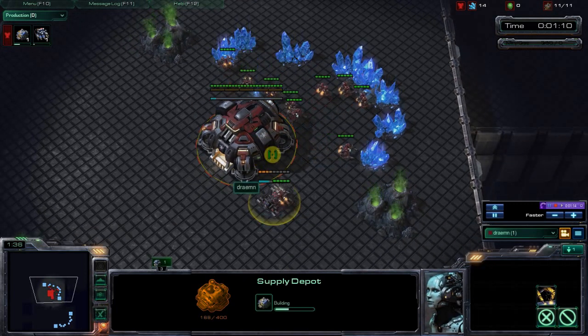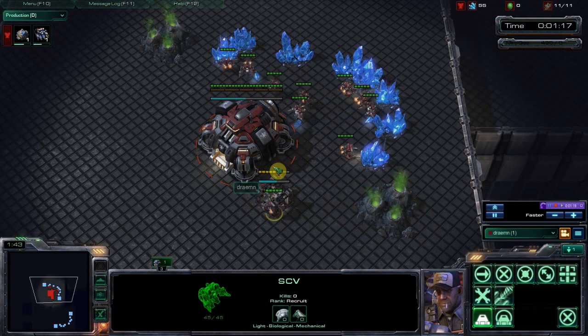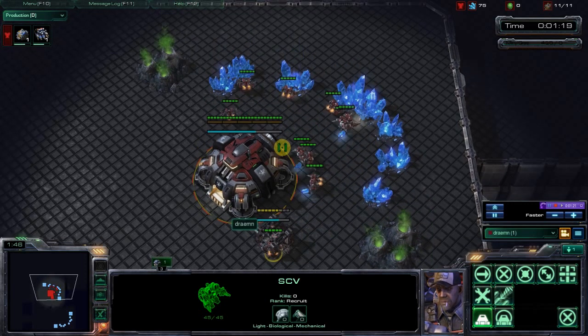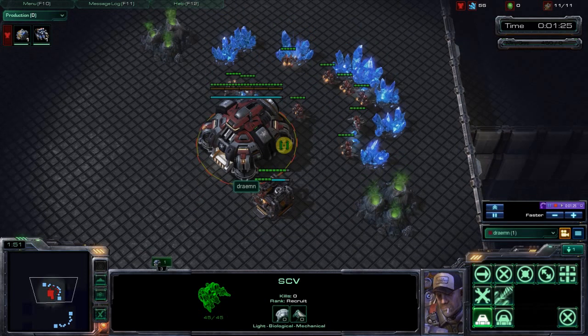Very very standard so far — 10 supply depot coming down right there. Putting it right there, just going to make a little bit of an artificial wall-off here. You don't always have to do stuff like that, especially against Protoss — usually against Protoss you will not wall off your front ramp is sort of the main thing here.